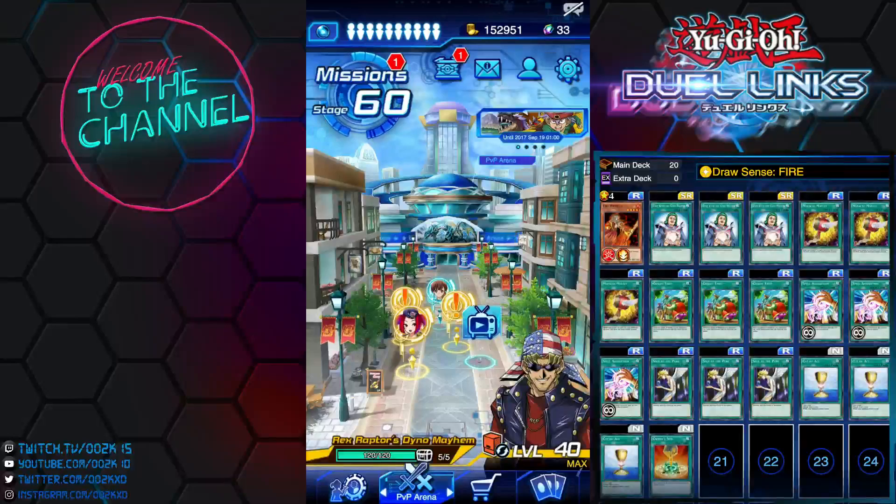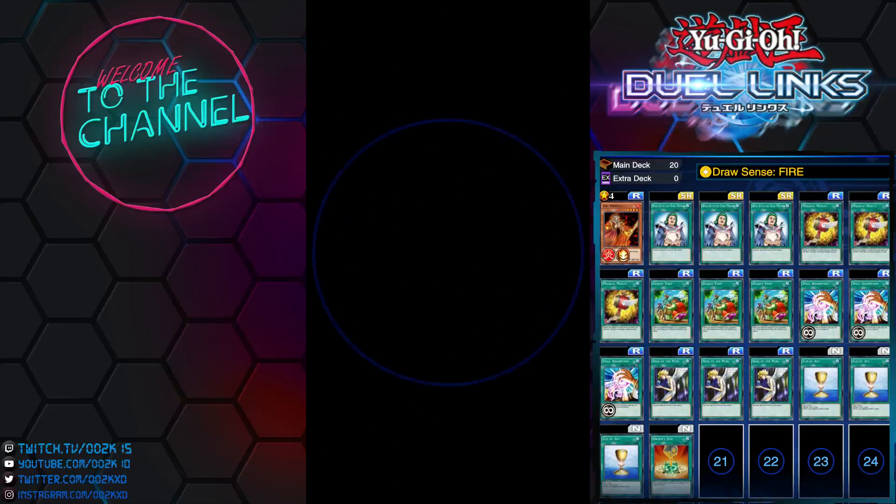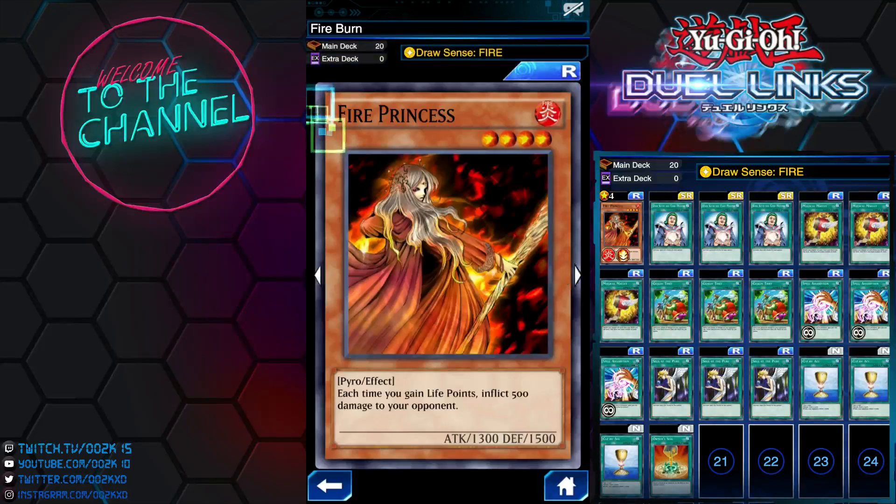Hey, what's up guys, welcome to the next installment of Root Kingdom Season 8 Episode 7. In this episode we're gonna be playing the new card that we got from the Do This challenge, and we're gonna build a deck around it. As you can see, we're playing a burn deck — it's not your traditional burn deck, this is a completely different burn deck. We'll be focusing mainly on this card: Fire Princess. This is the card we get from the Do This challenge.